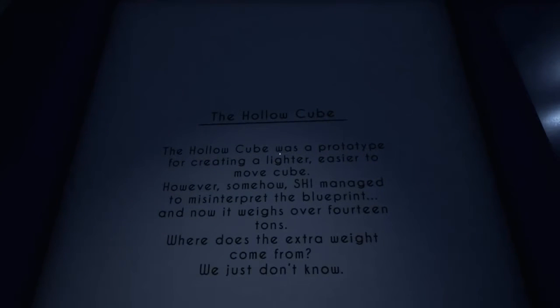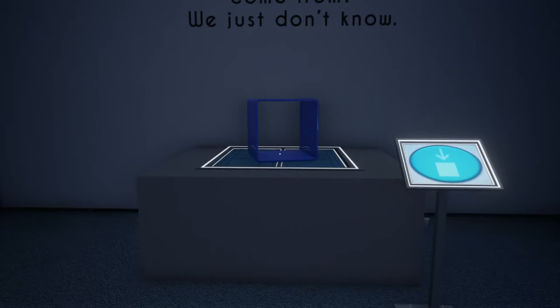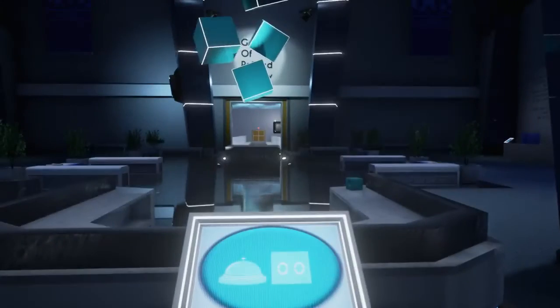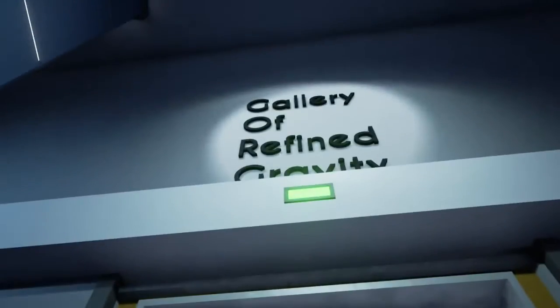Awesome! The Crimson Cube — with a piece missing from it! I like it! And then we have the Holocube! The Holocube was a prototype for creating a lighter, easier-to-move cube. However, somehow she managed to misinterpret the blueprint, and now it weighs over 14 tons! Where does this extra weight come from? We just don't know! Am I supposed to believe that this teeny tiny thing weighs over 14 tons? That could very well be true — quite an achievement! What if I press this button? Nope, nothing. Enough loitering — let's move on to the Gallery of Refined Gravity!